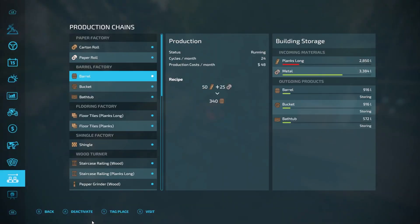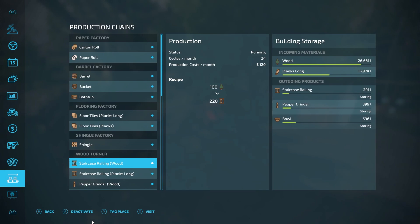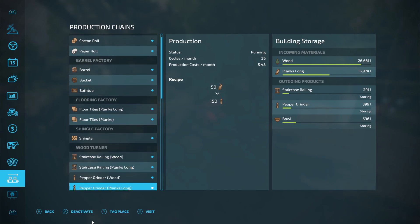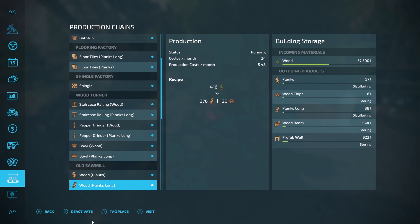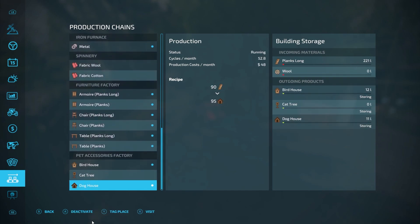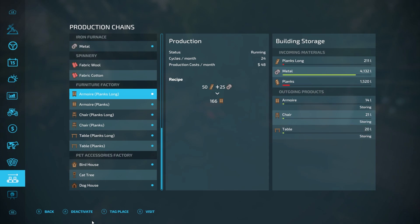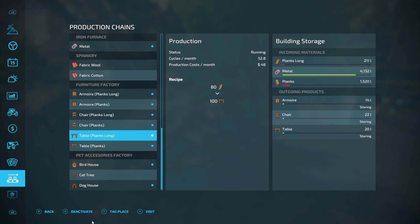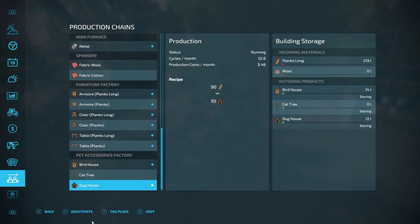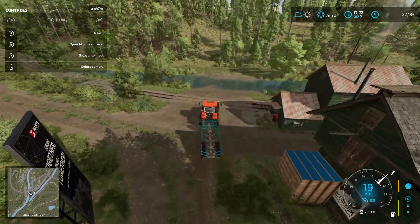Let's see where we need wood specifically. That one's okay for now — we should probably just keep bringing it over to the old sawmill, which goes through wood quite quickly. We've got everything running except the cat tree and fabrics. I might eventually get some cotton going to produce more fabric, because I think we're going to need quite a bit for the different yacht productions eventually.